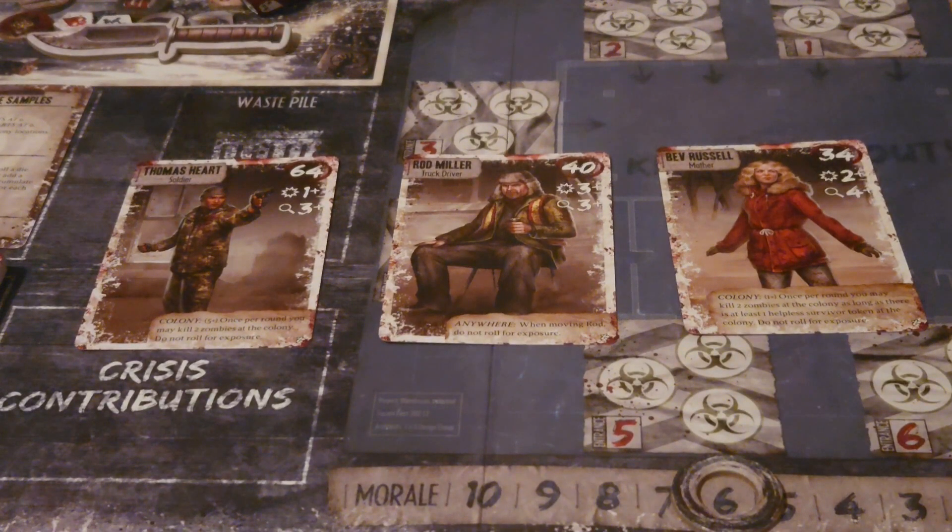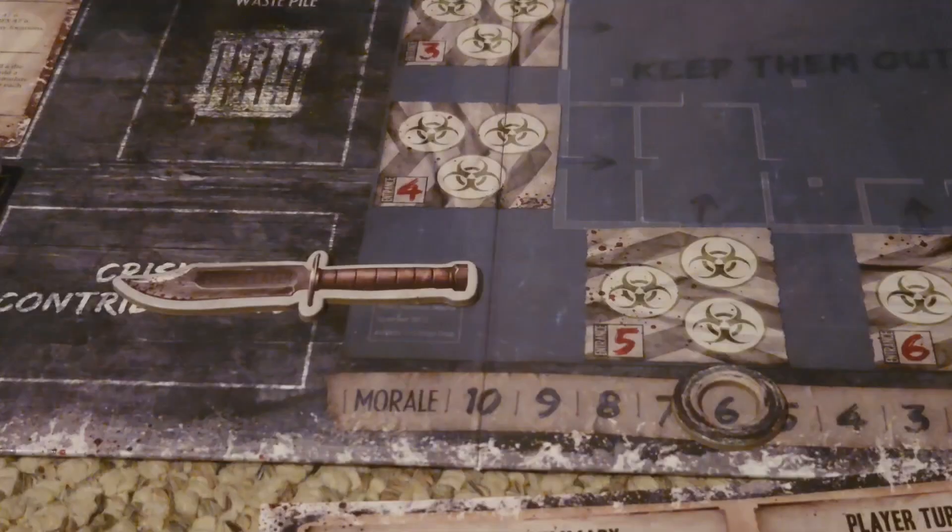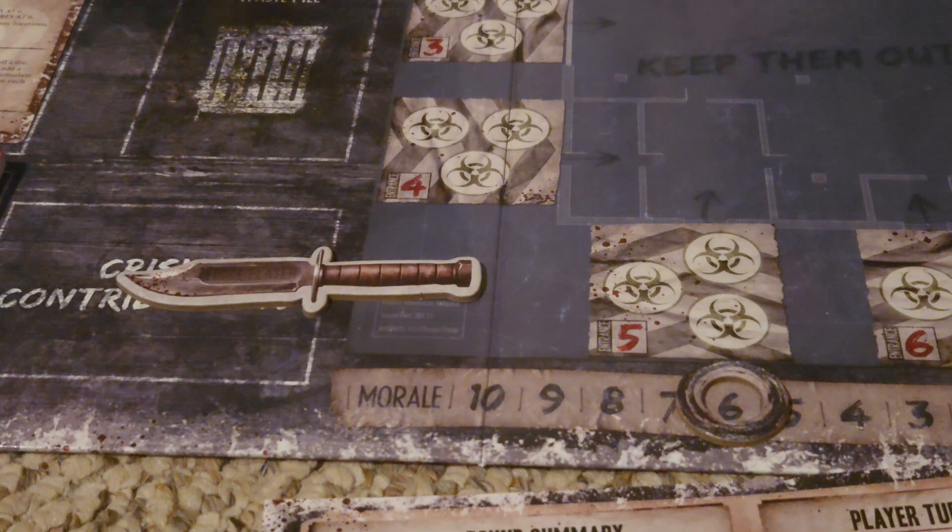In order to determine who goes first, you are going to look at the group leaders of each individual player. Whoever has the highest influence of all of the individual group leaders will take the first player token. The first player token not only indicates that you will be going first for that particular round, but also influences other areas of the game — any time a vote would ever have to be called, or any ties that happen throughout the game, you are the tiebreaker.